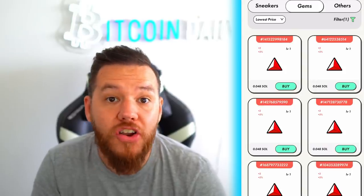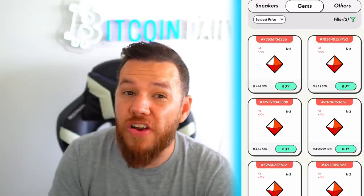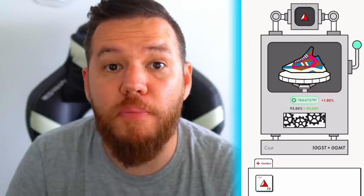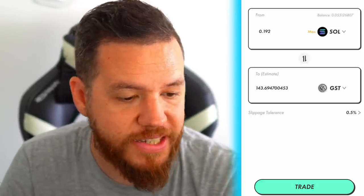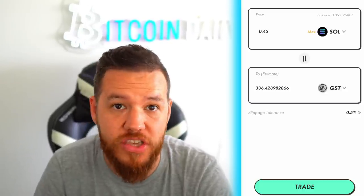And if your argument is that people will bring outside money back into the realms to buy gems, you're only kidding yourself. Level one gems are currently selling for 0.048 Solana. Level two gems are currently selling for about half a Solana. Right now, for my sneaker to be back at 100% health points, it will cost me about three to four level one gems. For three level one gems, that will be about 107 GST. For four level one gems, it will be about 143 GST. For a level two comfort gem, it will be about 336 GST.